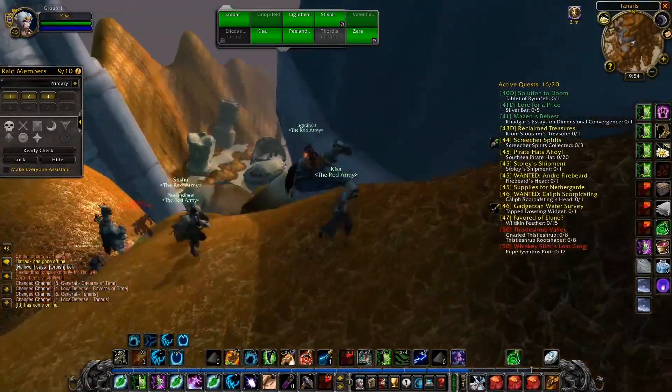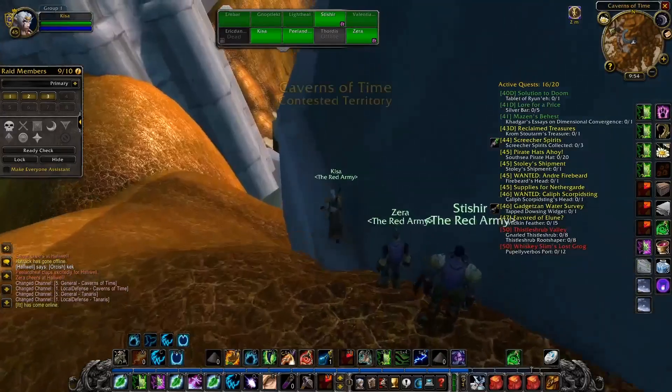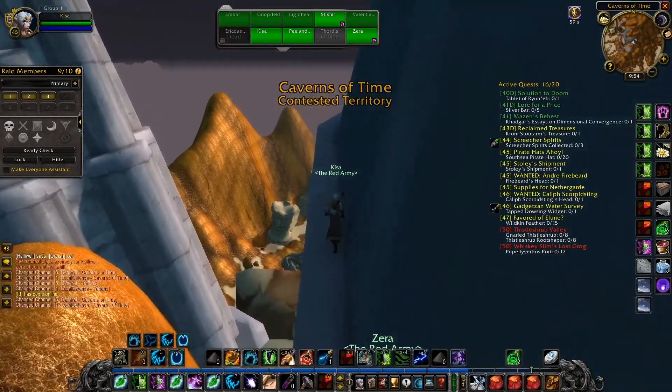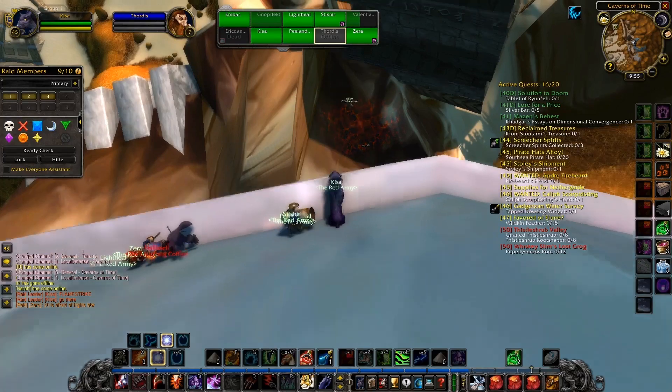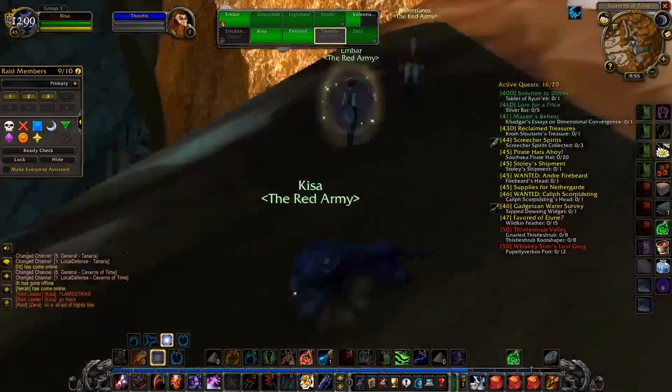Next, you gotta be super careful and follow this path. The only advice here is to hug the wall and do not look down. Once you get to this point, you need to simply push forward and drop down on the platform below.